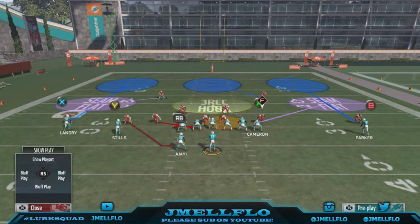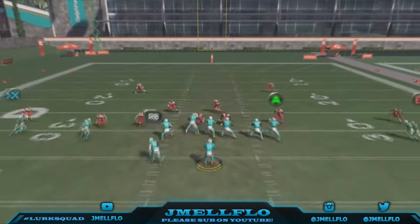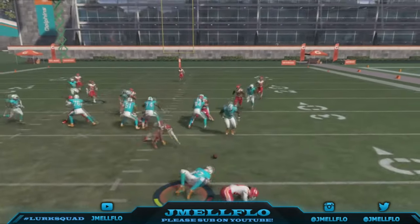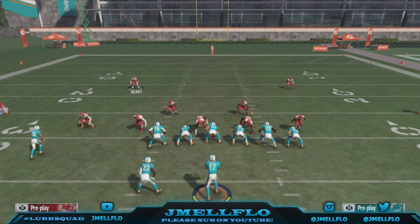We're gonna base the line, pinch the D-line, crash to the right, press, shift your linebackers to the left. Then you QB-contain, put that guy in the hook — that's how the blitz should look. That linebacker needs to move over a little bit. We're gonna block the running back and max protect. I told y'all it's the best blitz in the game — I've been using this for about a month.